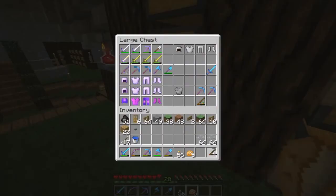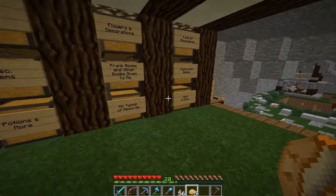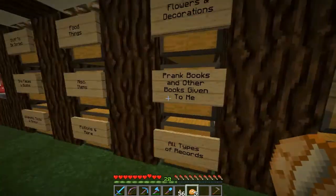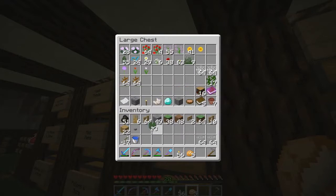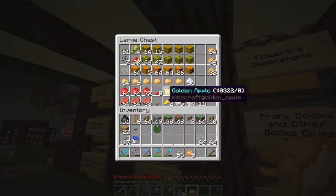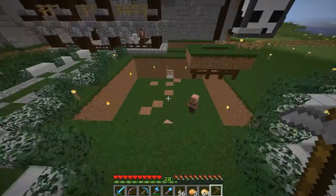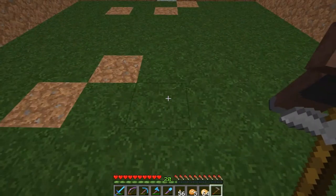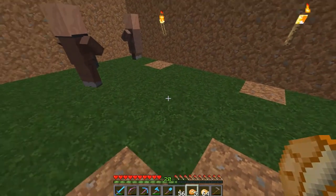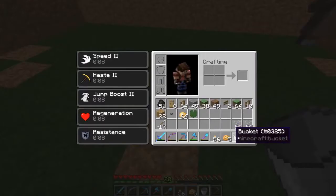I'm going to grab this stone hoe — it may or may not last as long as we need. I don't have any others, so let's make an iron one. We need a water source — I have one already — and we need a lily pad. The main thing we need are potatoes; 64 should be good enough. We've got a basic nine-by-nine area here, and in the very center we're going to pop out the middle block — four from that wall and four from this wall.